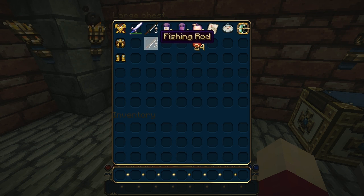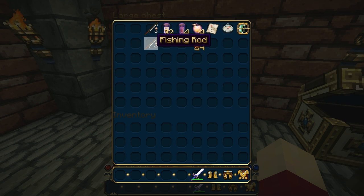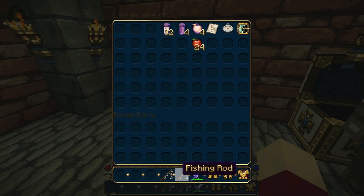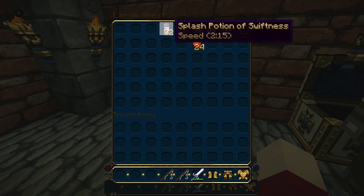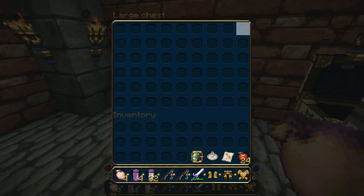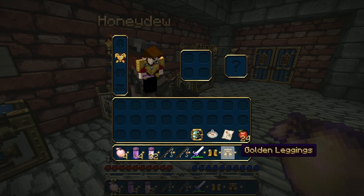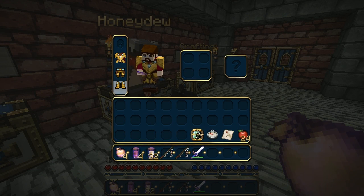And the tank — what have I got? Golden armor. I get chain armor and a couple of fishing rods. I guess they're for pulling. Do you actually fish the mob towards you? I don't know, maybe. I've never tried. We'll find out, I guess.